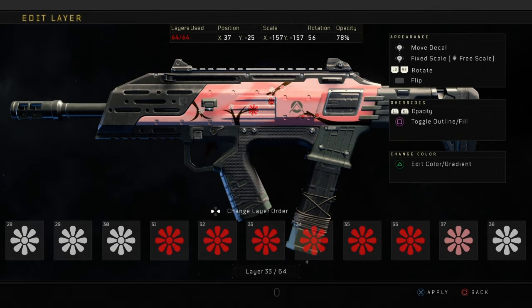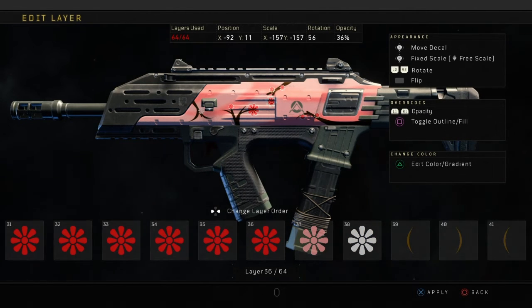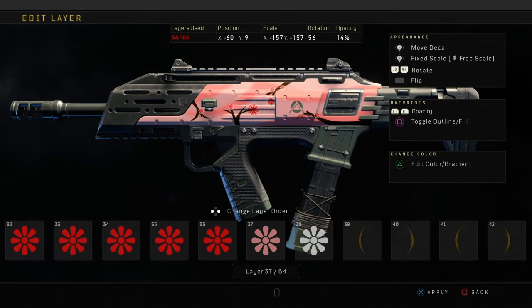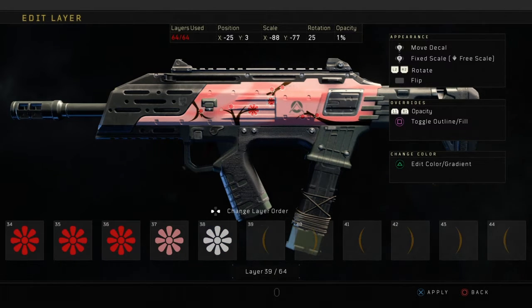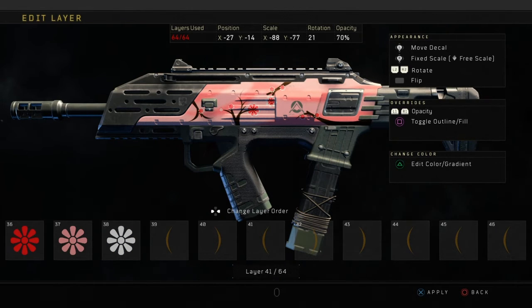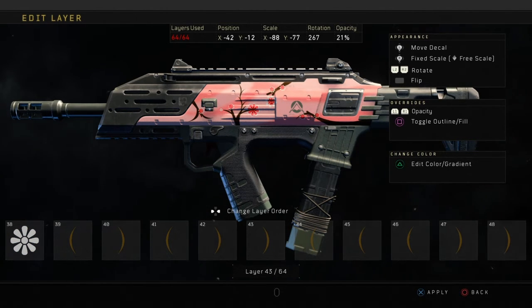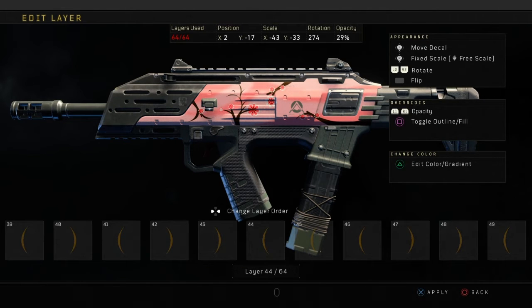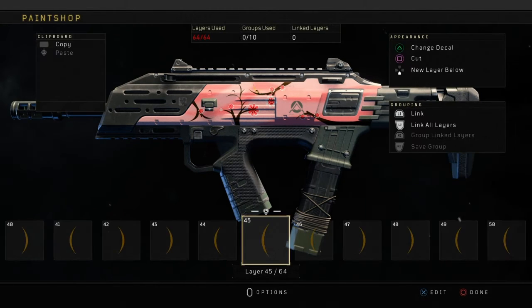It would be so cool to have like 100 layers or just a bit more than 64, because on these complicated paint jobs you're going to use quite a lot of layers. I really hope in the next Call of Duty they allow more layers — it would be absolutely awesome. It's been 64 layers for every single Call of Duty and it'd be very nice if it was 100 or something. Now I'm making the branches more detailed, adding little branches going off from each one to make it look more like a tree and not just a random brown blob.